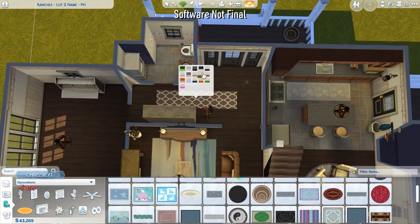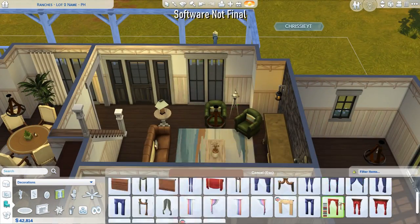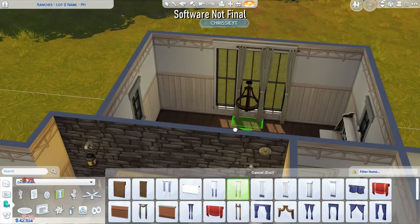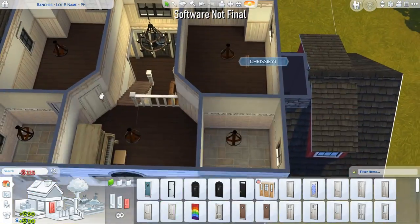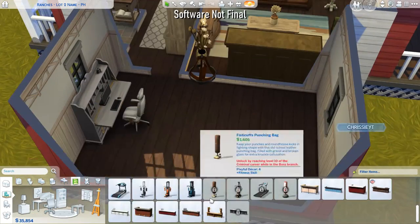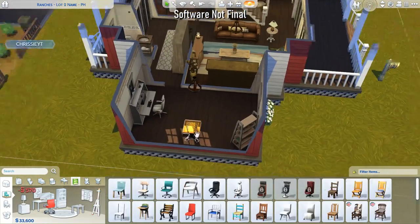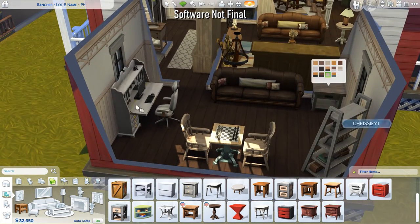The two bedrooms upstairs are pretty much the same size, laid out a little differently, and each has its own ensuite. I figured since they're best friends and not siblings, and they probably both own the house, they'd each want their own nice space. Maybe they renovated when they bought it, or built it that way from the start — either way they both have well-sized bedrooms with their own ensuite.